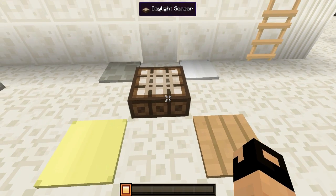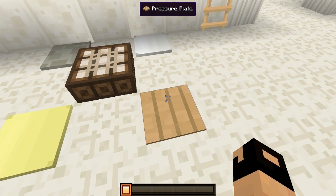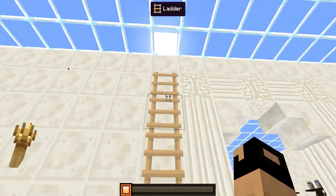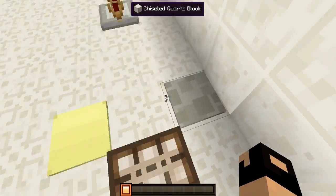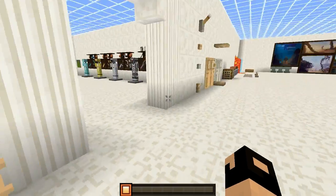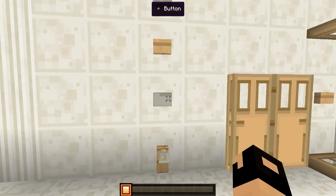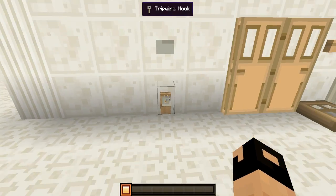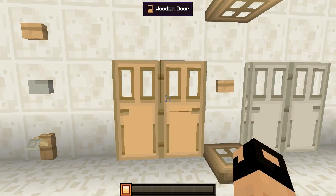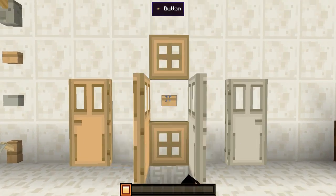Moving along over here, we have ourselves the torch, the daylight sensor, and all the different pressure plates — the regular pressure plate, the weighted, the wood pressure plate, and the golden pressure plate. Then we have our ladder right here — that's iron and the regular wood one. Moving along we have our switches, our buttons — wooden button, stone button — and then we have our trapped wire hook as well.